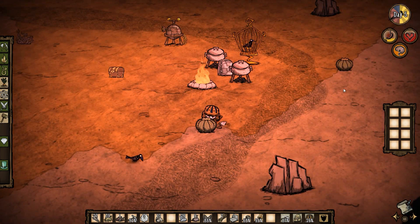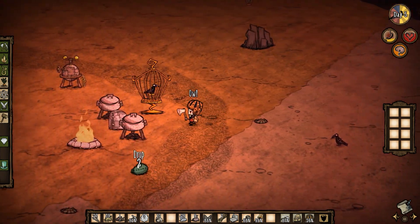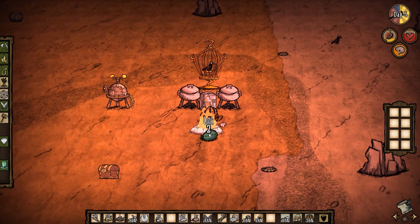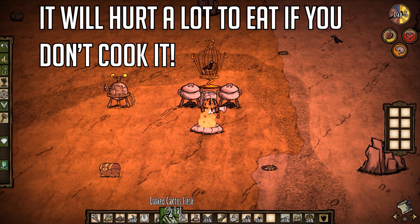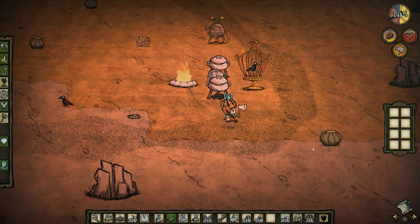The desert may look like it doesn't have much food, but cactus is actually edible. Make sure to wear your helmet while harvesting it so it doesn't hurt you much. Then bring it back to the base, add a flammable to the fire, and cook the cactus. Now you have a great food that can also heal tons of sanity.